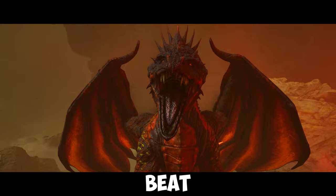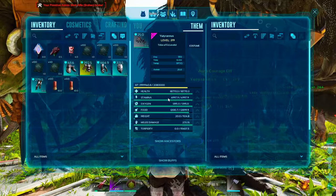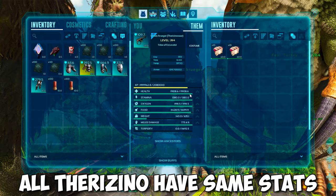In this video I will quickly show you how you can easily beat the Dragon Boss in Ark Survival Ascendant on Alpha difficulty. For this boss fight we will use mainly Therizinos and I will explain why this is the best option later in the video.